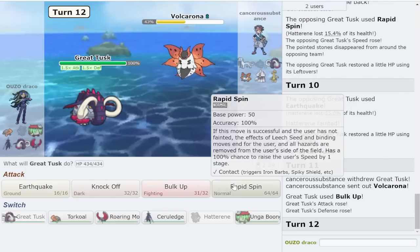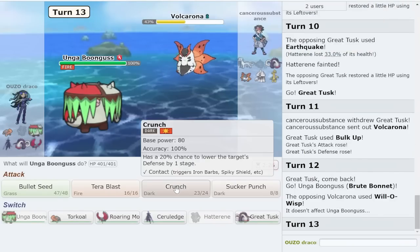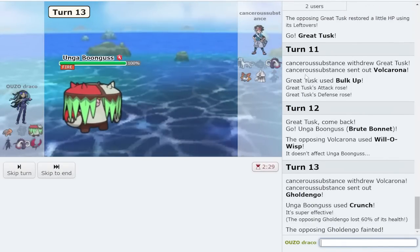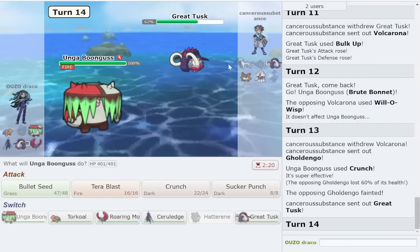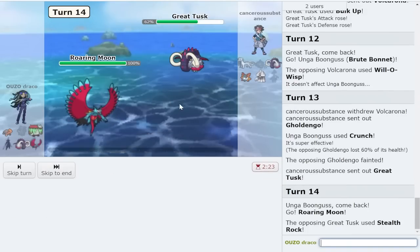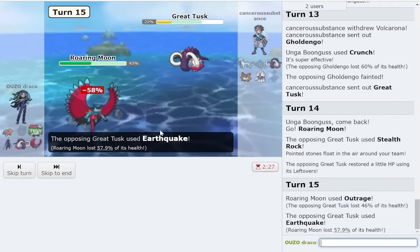I'm gonna healing wish here. With Rotom gone I feel like I'm in an insanely good spot - they can't touch me. I'm gonna always crunch as golden goat comes out and dies - the Brute goes crazy. Great Tusk is annoying. How do I want to win this? I feel like I outrage - I go Roaring Moon and just click choice band outrage. They could tera fairy guard but this is for sure the play. I need this thing weakened and I'm tired of this Pokemon being alive.